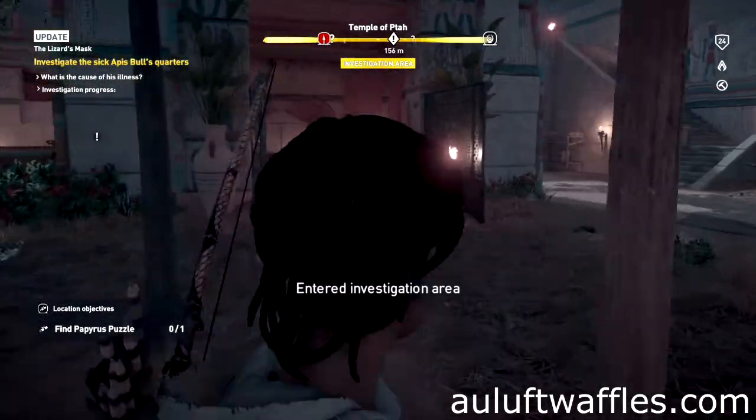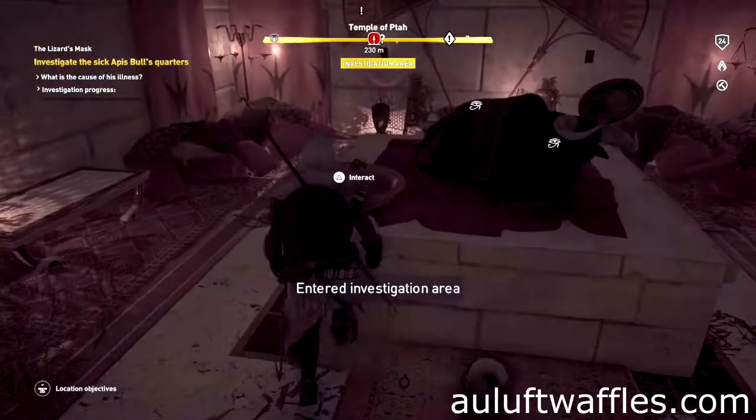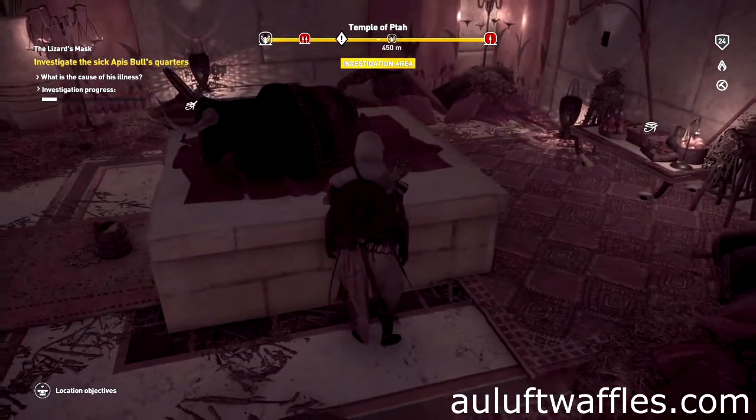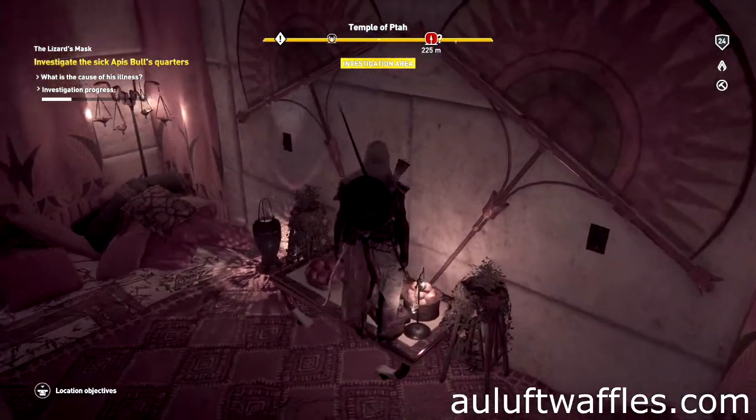To investigate the sick Apis Bull's quarters in The Lizard's Mask in Assassin's Creed Origins, interact with the bowl near the Apis Bull. Then interact with the cloth on the Apis Bull, and interact with the food at the back of the Apis Bull's quarters.